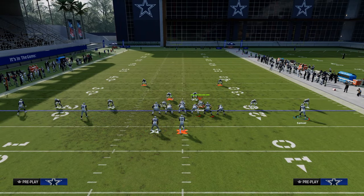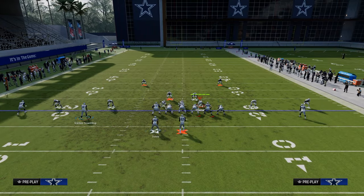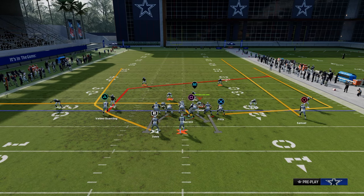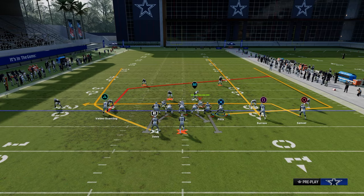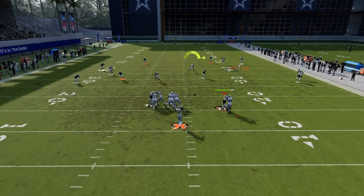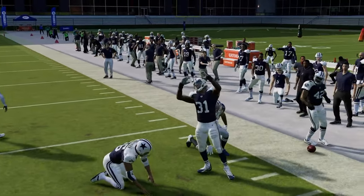The first option is this route on the sideline, which is really one of the better routes in the game - kind of like the double post wheel route. You can then throw your slot app post. You can also run it like this - you have a seam streak threat, tight end's open, and if that's covered, your post is coming open over the middle.